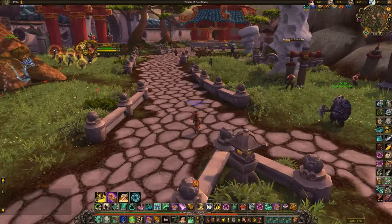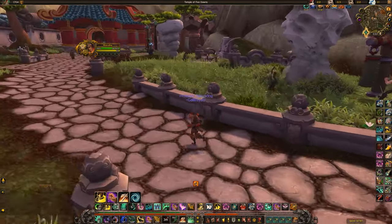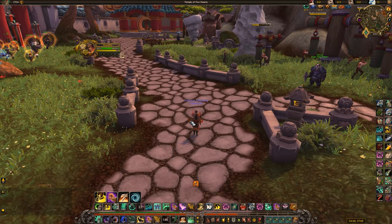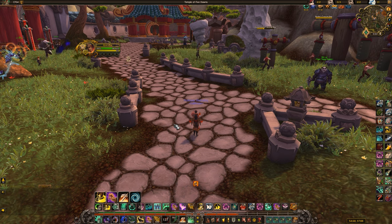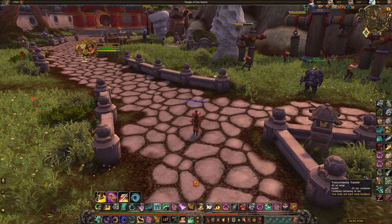After you press Touch of Death and someone dies, you also get three Chi Spheres to walk through for extra Chi. Transcendence leaves a spirit behind which you can park by pillars or in a safe spot, and then Transcendence Transfer lets you essentially teleport back to it. This is especially nice on maps like Blade's Edge Arena — leave your portal on top of the bridge, jump off, let them chase you down, then teleport back up and they have to walk all the way around. You can also use it offensively on other Monks or Warlocks who leave Demonic Circle down by parking your portal on top of theirs.